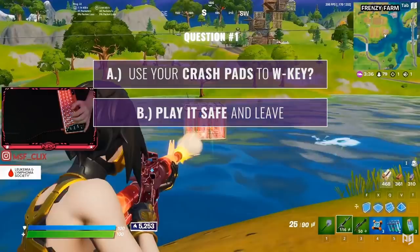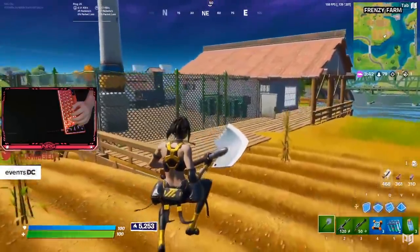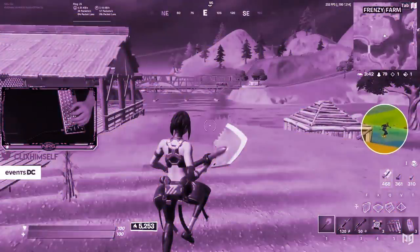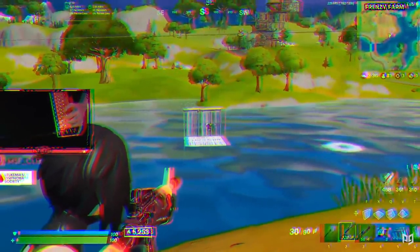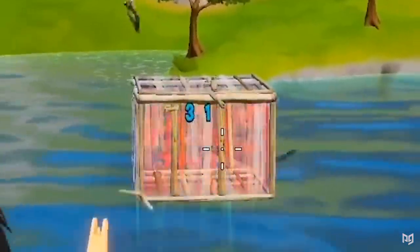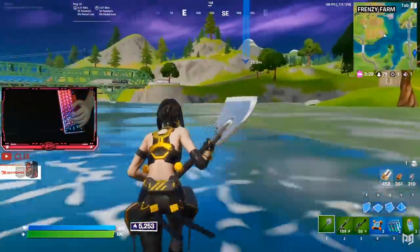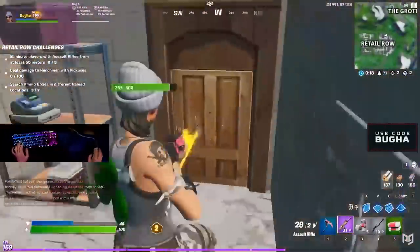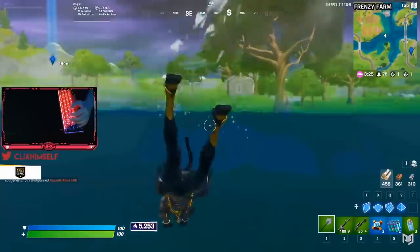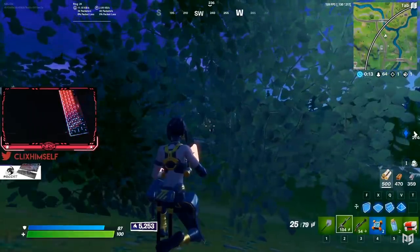We think of Clicks as an aggressive player, but everything in this scenario says don't fight. They were going to fish, which means they probably already have heals, so even if Clicks has the health advantage they're definitely going to heal and be incredibly annoying to fight. There's also the build battle nearby — big potential for a third party. And 31 damage just isn't a lot. So Clicks does the right thing and leaves. In scrims and arena you typically want a pretty big starting advantage before committing to a fight — like a shield crack — otherwise disengaging and staying alive is the better call.